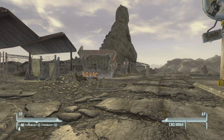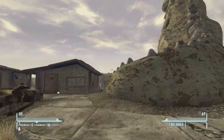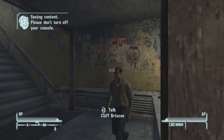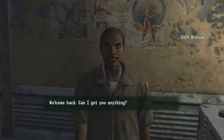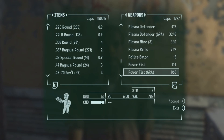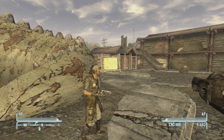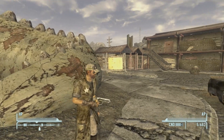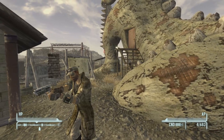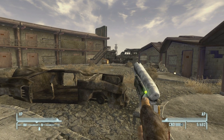For our next weapon, we're heading to Novac and going into the Dino Dee-lite gift shop. Talk to the proprietor and look at his weapons inventory. At the very bottom you'll find That Gun. That Gun is a unique variant of the 12.7mm pistol and is meant to be reminiscent of the Blade Runner gun that the main character holds. It has a unique reload animation.